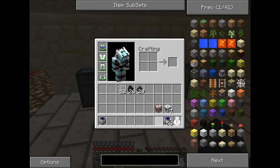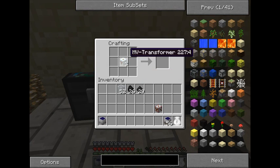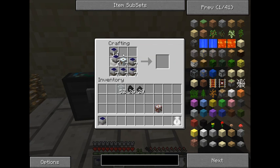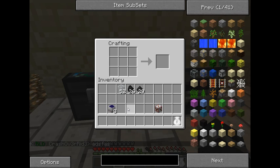I went ahead and crafted some more low voltage arrays to get that out of the way. Now I'm going to be making more medium volt solar arrays — that is just medium volt transformers with the low voltage solar arrays. As you saw, I started with eight stacks of 64 solar panels, and I am now down to eight medium voltage solar arrays. So you can see the cost even at just the medium voltage level.